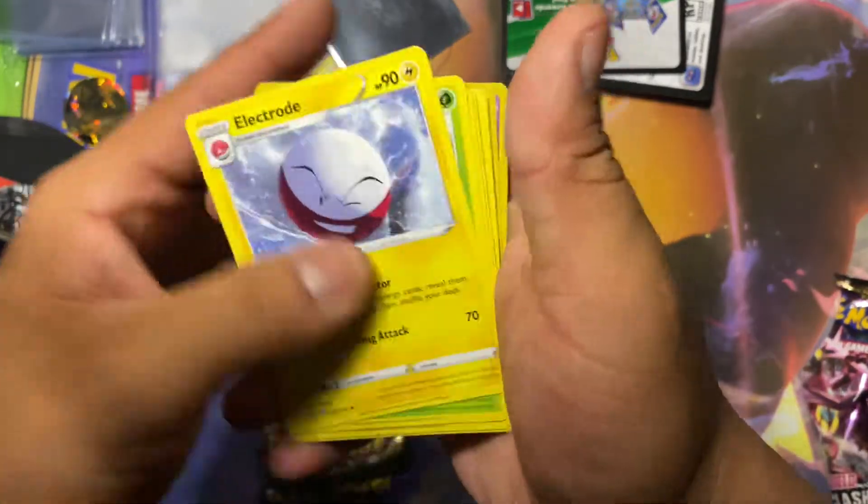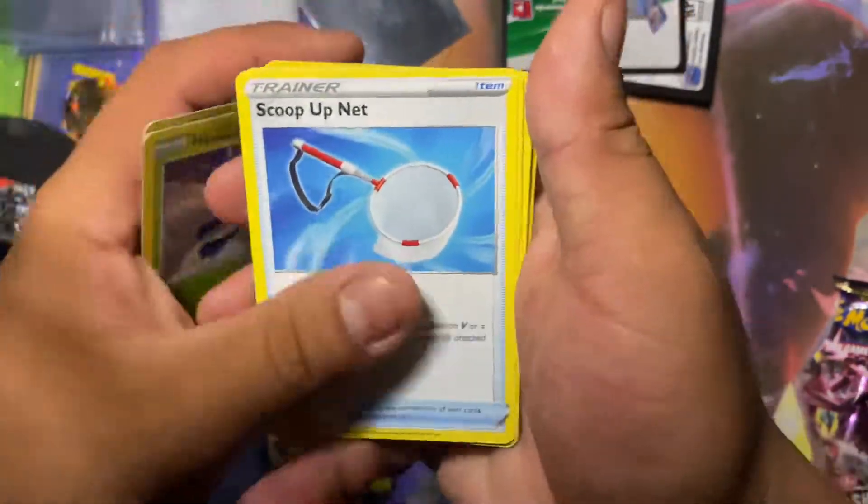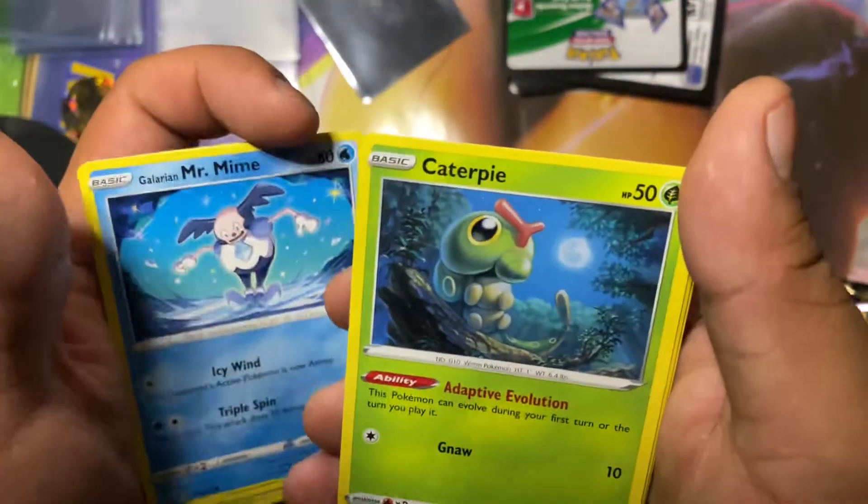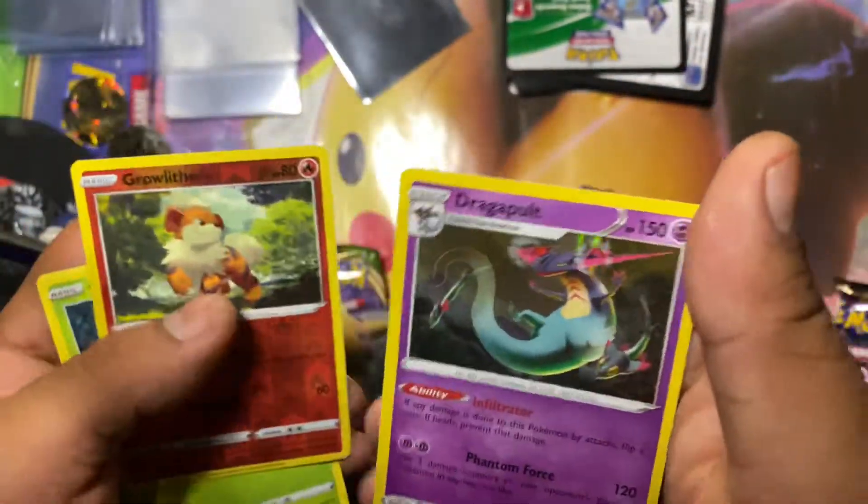So we get Electro, Heracross, Scoobnet, Energy, Phantom, Farfetch'd, Scooby, Mr. Mime, Caterpie, Growlithe, and a Dragon Pool.